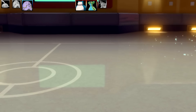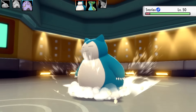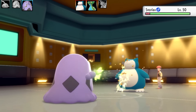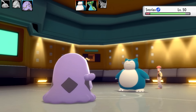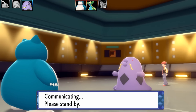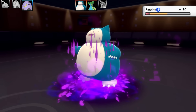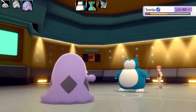Max HP and Max Attack EVs — very similar to the special attacking one. The item is Black Sludge, and the ability is Liquid Ooze. Snorlax is going to eat my attacks all day — I've got Gunk Shot and might be able to land a Poison, but I was worried about getting hit by a Ground-type move. Gunk Shot does good damage to Snorlax and I got the Poison, which is very good.